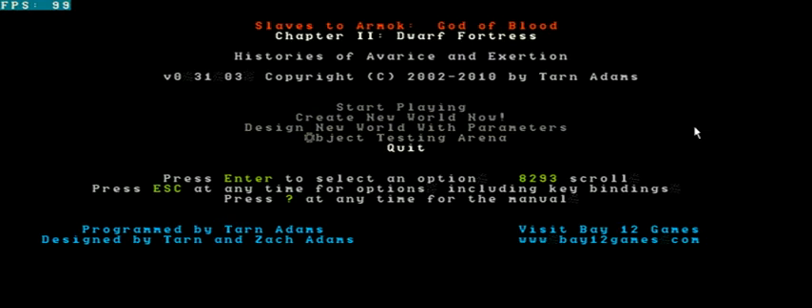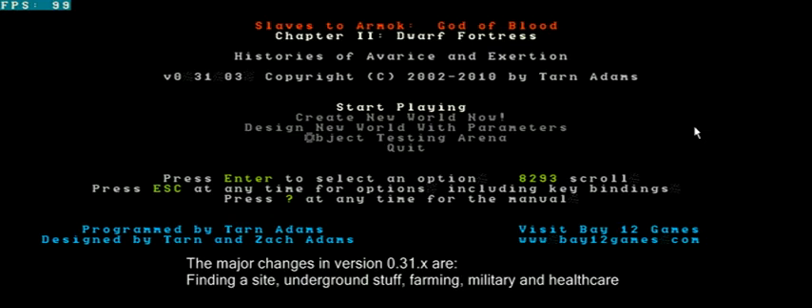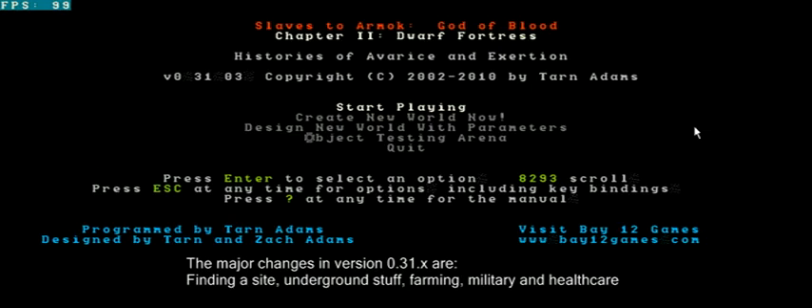It'll be much shorter too because of that. Those changes are quite big ones. One of the biggest ones is selecting a site. Why is it different? Because the whole world has changed. Every site, everywhere in the world, has much more underground stuff. Now there's caves with lots of nasty stuff and they're guaranteed in every site. And if you dig down deep enough, you'll reach the core of the world with the great magma seeds. And it can be very dangerous.